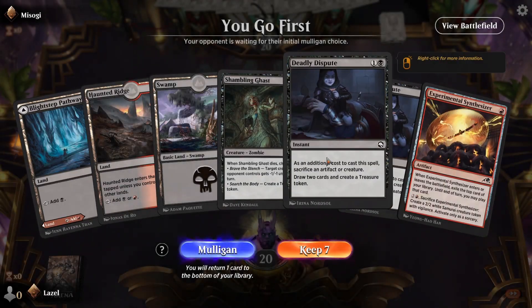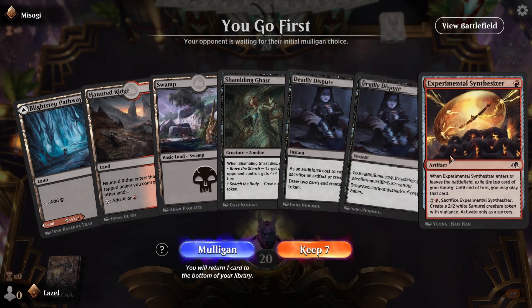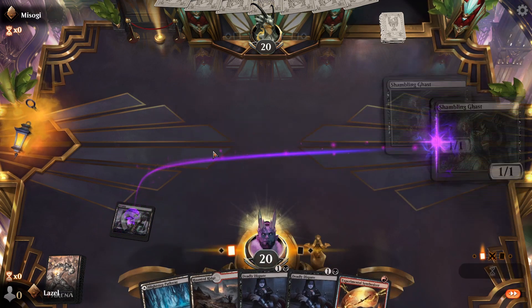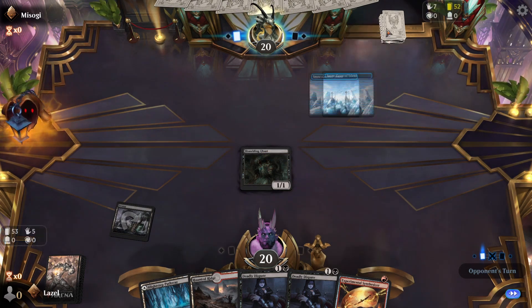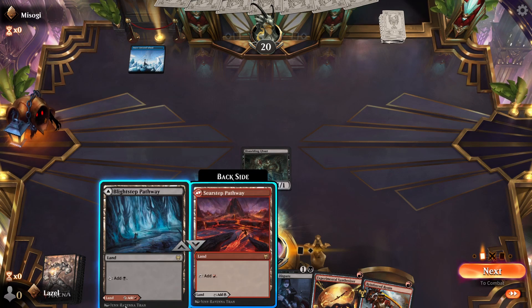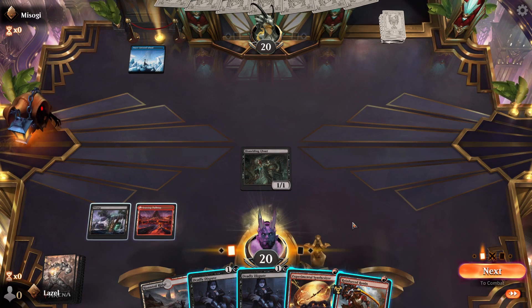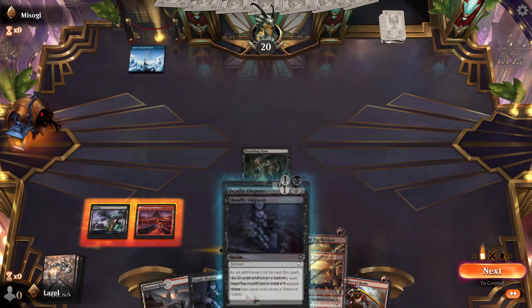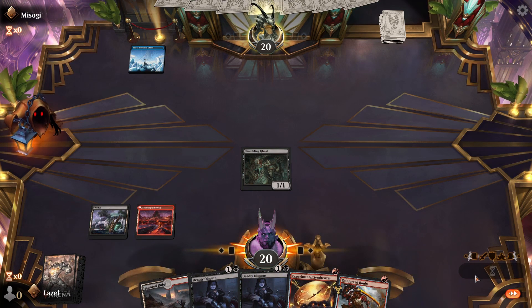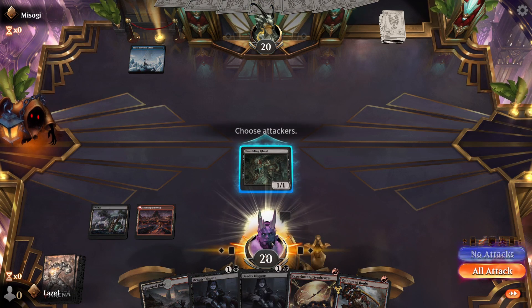Alright, so we have Lens, we have Deadly Dispute, we have our Synthesizer — this hand looks very helpful, so we will keep it. We start off with our Shambling Guest. There's a blue land. We drew our Ronin, so we will play our red land drop here. We could go for the Ronin and go in for two, or we just keep the Deadly Dispute open. So far we have no synergy in hand for the Anvil or the Reactor, so we still have to find them. We just go for an attack and work with our Deadly Dispute here.